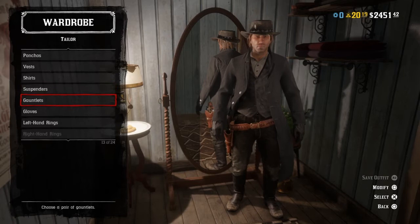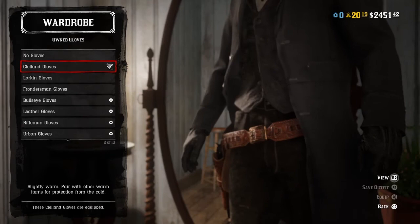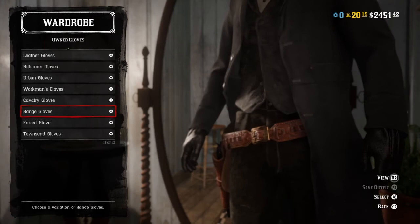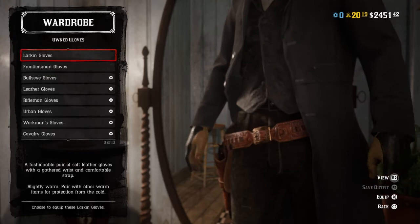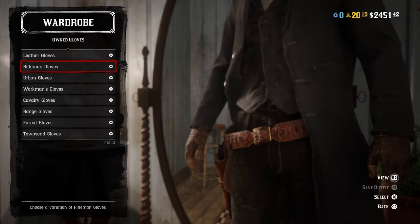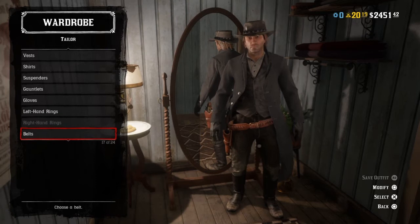Gauntlets don't matter. For gloves, use the clothing gloves — they're dirty and worn like John's hat, so it just works, and they're both from the same outfit. If you don't have the clothing gloves, you can use leather gloves, cavalry gloves in black, workman gloves in black, or urban gloves. But I say clothing gloves. Rings don't really matter.